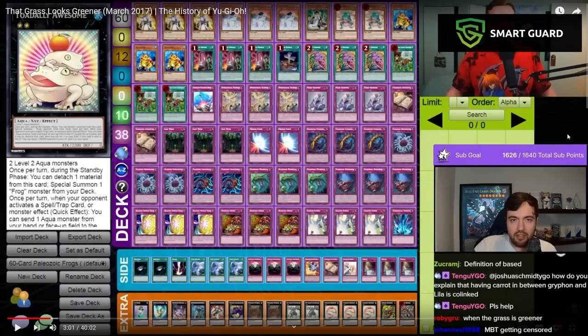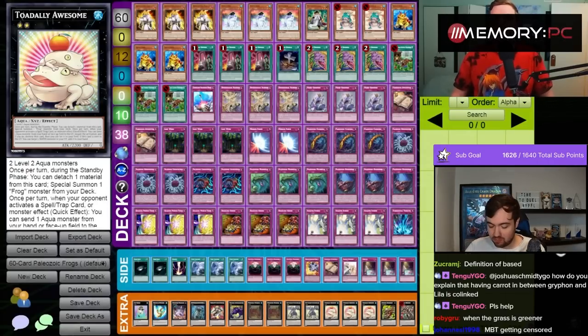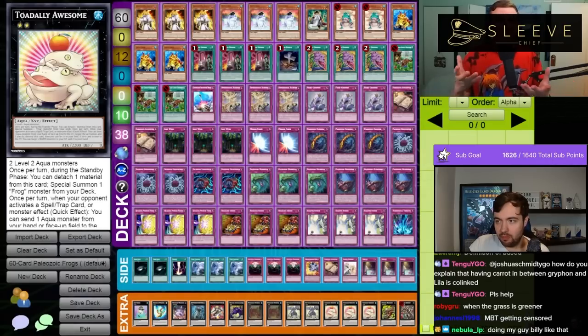So you played 60-card mirrors at an advantage because their deck didn't function, but yours did. This deck plays Grass in order to send some number of Paleozoics to the grave and eliminate the guesswork over the course of a long game as to whether or not you'll have enough material to make repeatable Opabinias. I love this list, and I'm so happy I get to represent a duelist who is still around today, kicking ass both on Twitch and in paper tournaments.